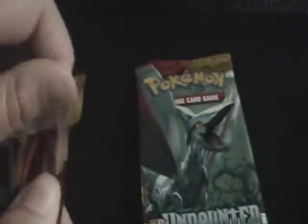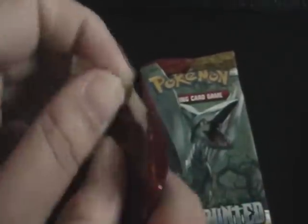Let's move on to the Undaunted with Skarmory. I love his feathers — you can see them there. So freaking big, look at that. You do not want to put him in a cage and then put your finger through the bars. I would pay to see someone do that.